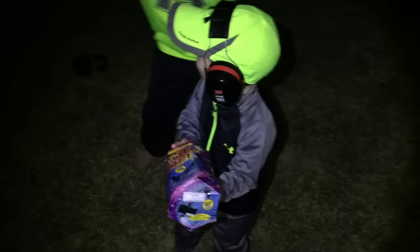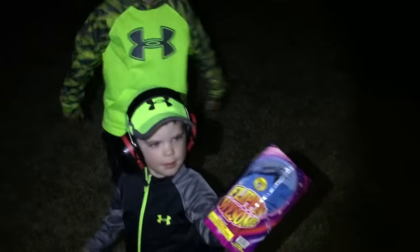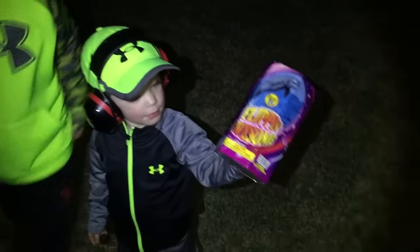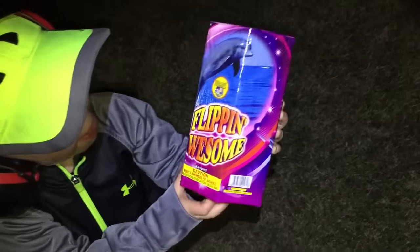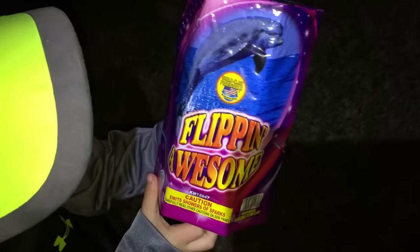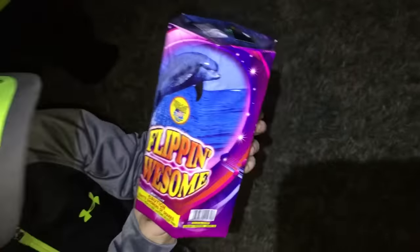What's up guys, we're back with a brand new edition. We just got done doing the neon eight shot — so amazing — we're hoping to get the same from this one. This is called Flipping Awesome by World-Class Fireworks. It's got a really cool dolphin on it and some neat orange and yellow letters, and it's actually pretty tall.